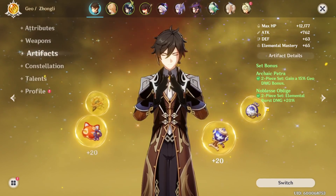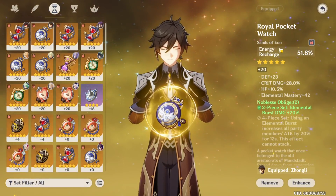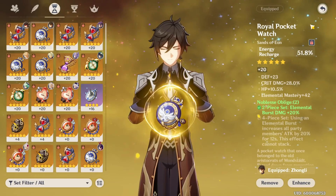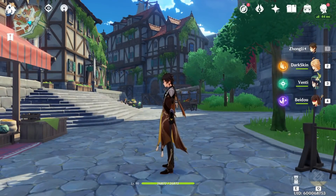I think the ult spam build is his best build. I've been using his ult spam and currently I run energy recharge on my hourglass, but if I had energy recharge on my weapon, I would just run attack percent or HP percent on the hourglass instead.